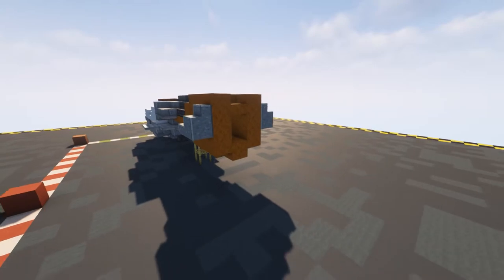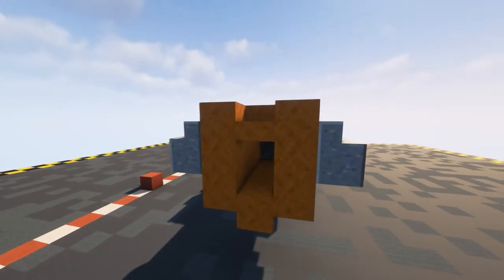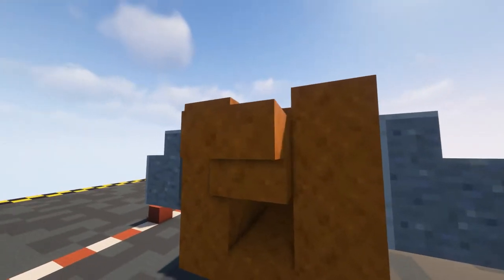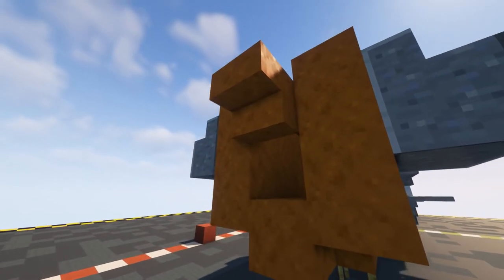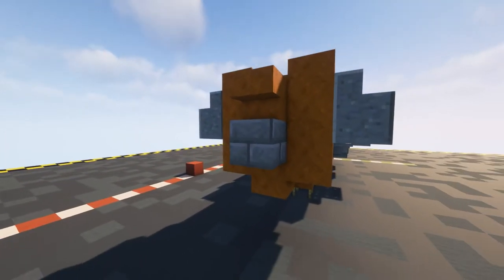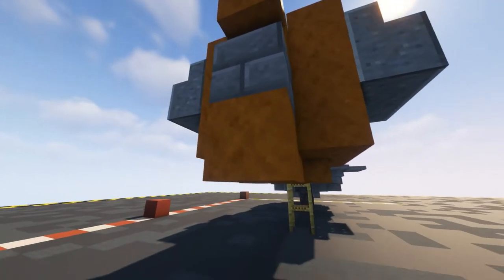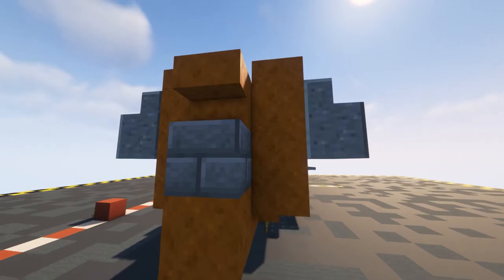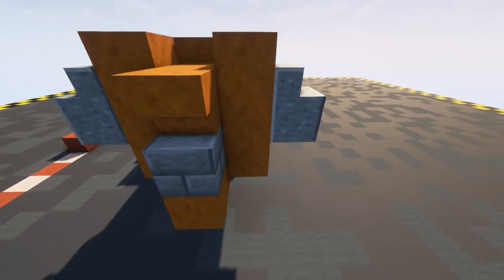Coming up to the back of our ship we want to start doing our exhaust. Put in an upside down red sandstone stair, then underneath a double of our stone brick slabs, and then underneath that a smooth red sandstone block.